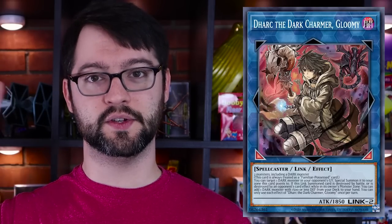Number 9: Dark the Dark Charmer, Gloomy. Why isn't it Dark the Gloomy Dark Charmer? That's bad English — that's like saying the Red Big Ball instead of the Big Red Ball. It is incorrect to say it that way, because English. Link 2 Dark Spellcaster, 1850 Attack, requiring two monsters including one Dark Monster. This card is always treated as a Familiar-Possessed, which is important because its naming convention is so goofy that you need that so it acts properly within its own archetype.